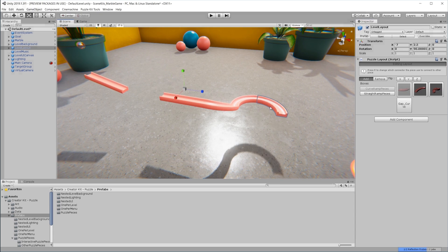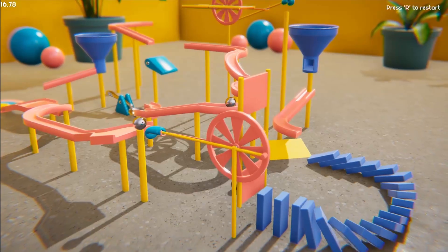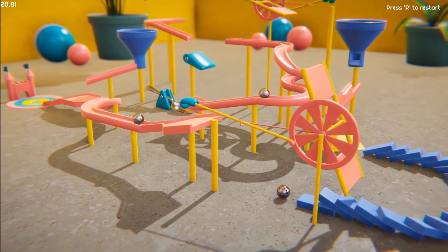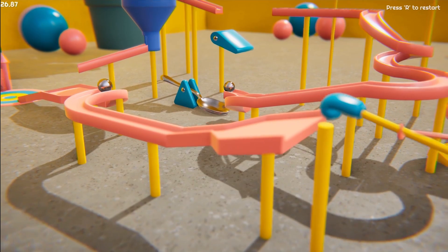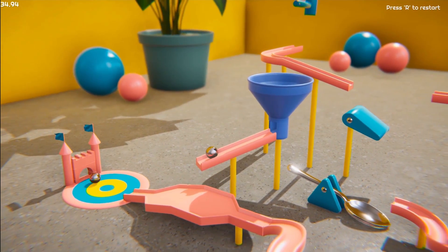Practice contraption level design, playtesting, and the physics system in our super glossy 3D Puzzle Kit. Grab a spoon, a funnel, and a few ramps to guide that shiny marble into the castle of fireworks.